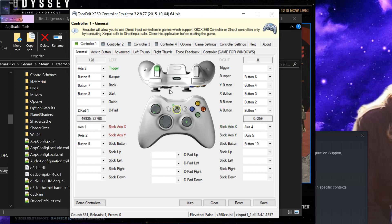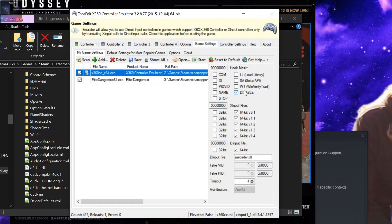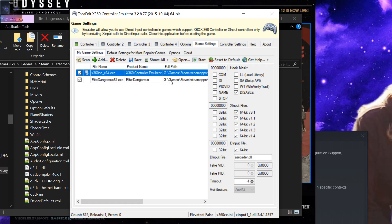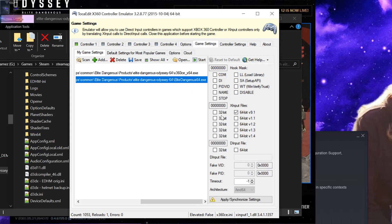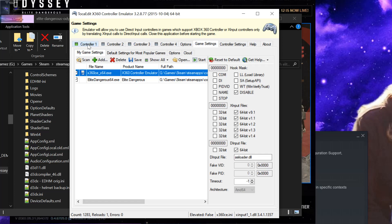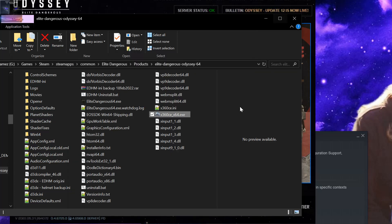Make sure your controller is working in x360ce — I have a PlayStation 3 controller, not an Xbox controller, but it works. Go into game settings and make sure you have the correct options selected. You may need to click 'synchronize settings' and select the same files — they should be in the same folder as x360ce. Apply synchronized settings with the options enabled, do a final check that the controller moves, then click save and exit. The game should launch with the controller working.